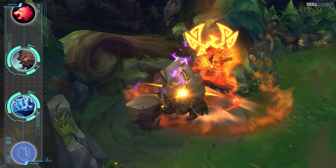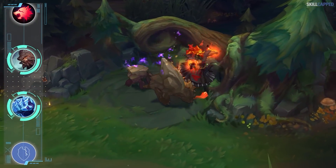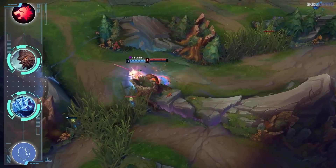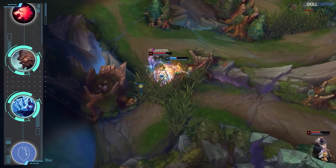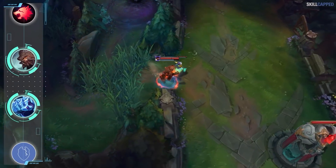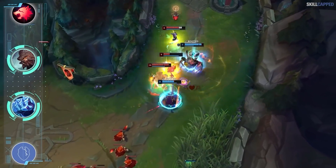Although Chemtank has been a staple on Udyr for the longest time, Korean junglers are transitioning to Frostfire and winning more often. The idea behind the setup is to run Ghost instead of Flash, combined with Phase Rush as the keystone, which gives plenty of movement speed. Chemtank's active can be a little overkill when running Ghost, so you pick up Frostfire so that your sticking power once you've reached the opponent is extremely high. Ghost popped while proccing the slow from Frostfire will guarantee the enemy has no chance of escaping.